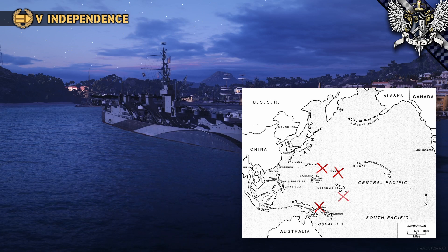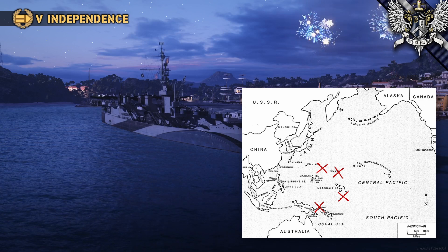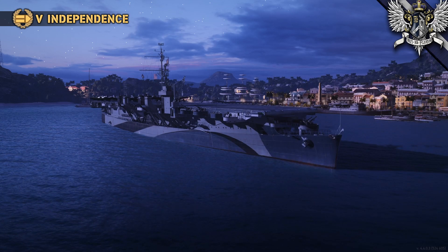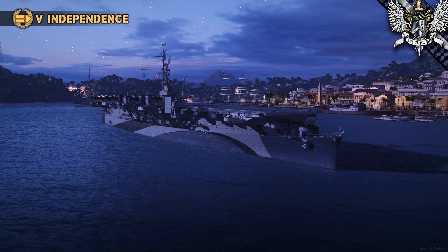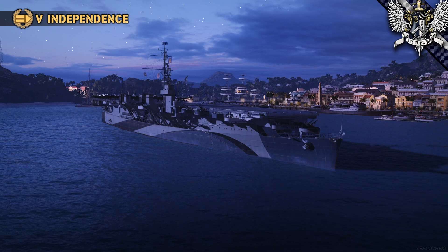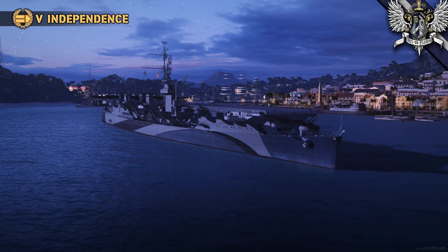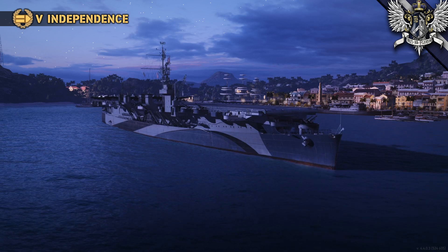After resupply, it was off to Tarawa to soften up the defenses for landings by the Second Marines, alongside Essex and the brand new Essex-class carrier Bunker Hill. During the fighting off the Gilbert Islands, the Japanese launched a counterattack against the Southern Carrier Group. Independence was able to shoot down about six Japanese aircraft, but the planes launched at least five torpedoes in return. All but one missed, but Independence was struck in the starboard quarter. This sent her away from the fight — first to Funafuti for temporary repairs, then back to San Francisco for permanent repairs. In total, the repairs and upgrades would last seven months.